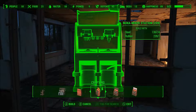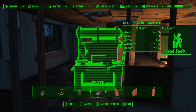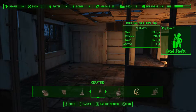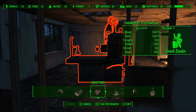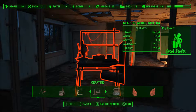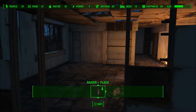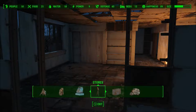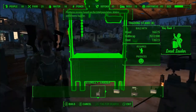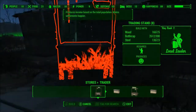Nuka Mixer — didn't realize I got these. I guess these are for the Nuka World DLC that I have still not done on my own personal time yet, because I don't have the time. Everything else is pretty much good. We got Raider stuff — don't need to make any of that.